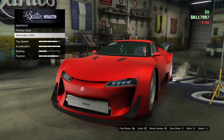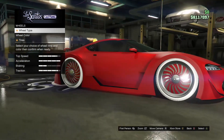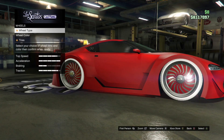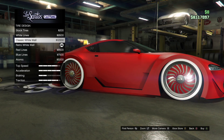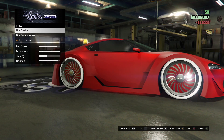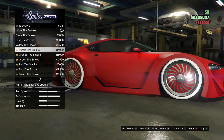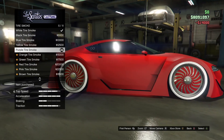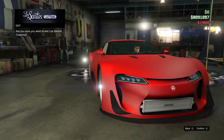Next, back out, scroll down to wheels, select tire, then select tire design — choose any tire design. Once you've applied a different tire design, back out, go to tire smoke, and select the purple tire smoke. Once you've made these adjustments, back out until you get the confirmation to leave the custom shop.